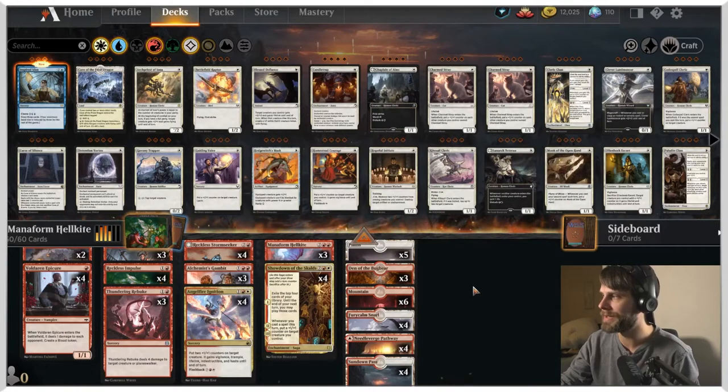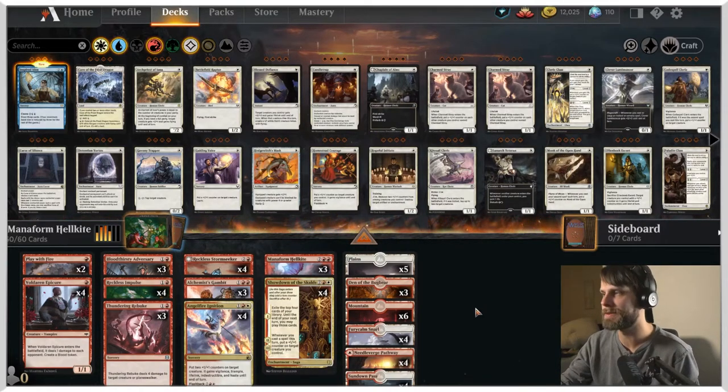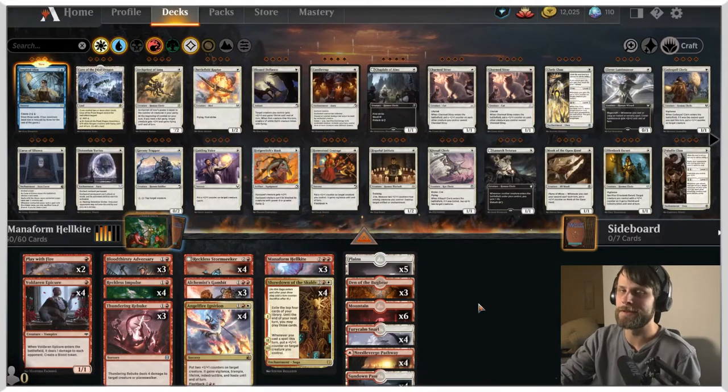We do have Den of the Bugbear as a three-of as well. I did not create this list — unfortunately I don't remember who did, but it is on Aether Hub, so I just want to point that out. I'm not trying to take credit for it. It's a very interesting list and I just thought I'd try it out. So let's give it a shot, send it through a few games, and see if we can get some wins.